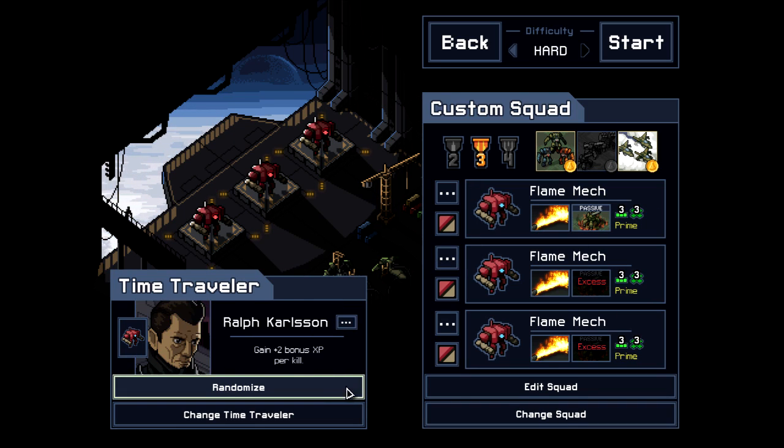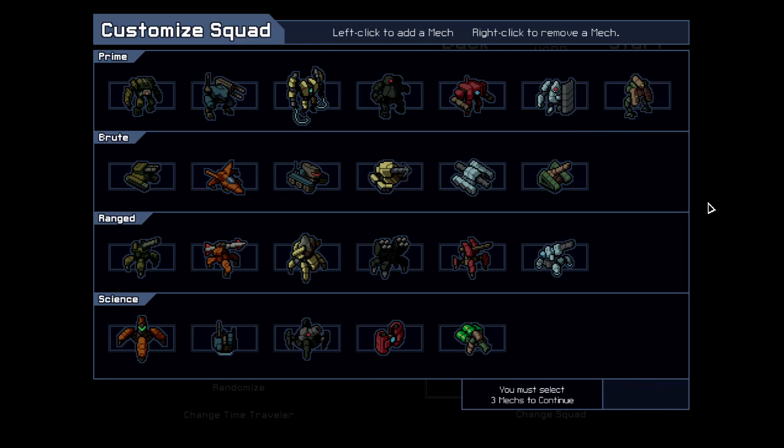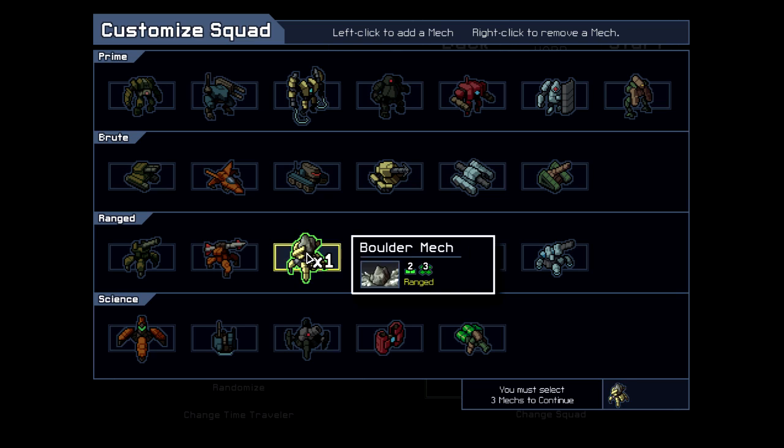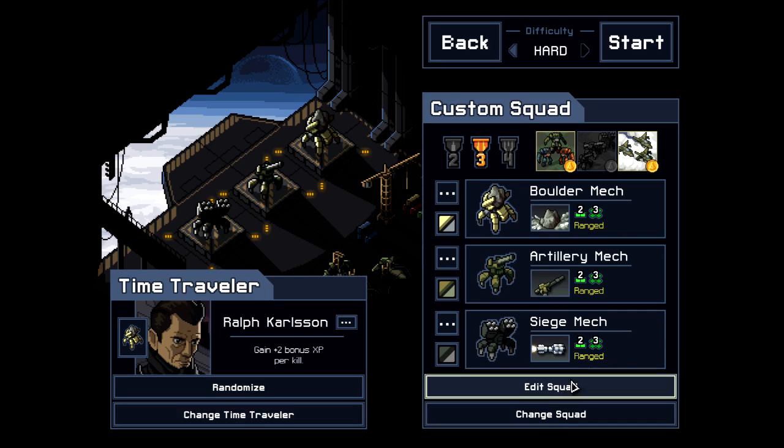Let's randomize our pilot to start. It's Ralph, he's got some XP bonus for us. I've been debating and taking suggestions for what kind of squads we should use. I feel like the point of custom squad is to deviate as far as possible from the regular teams you build. I think the thing we haven't seen much of in this LP is ranged. I'm going to just do three ranged mechs: boulder mech to lead them, artillery mech to come in, and siege mech to counterbalance that.